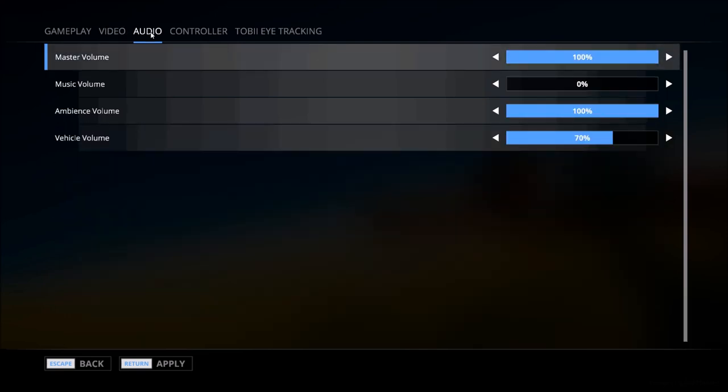Next we'll move into the audio controls. Master volume is at 100%. Music volume is turned off for the purposes of our recording and publishing to YouTube — don't want to get into any potential copyright claims. The ambient or world volume is at 100%; I enjoy those environmental sounds. And the vehicle volume I've turned down a little bit to 70%, simply because I don't want the sound of the tractor and implements to be too overwhelming for our recording.